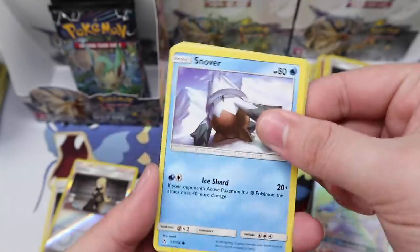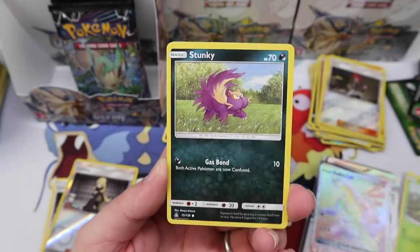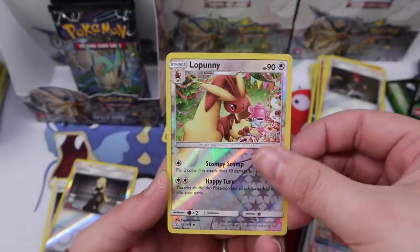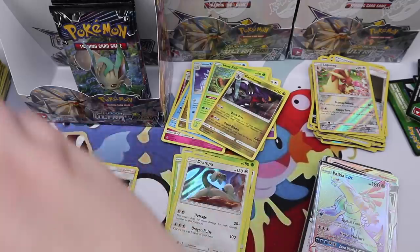Cosmog, Exeggcute, Lickytongue, Buizel, Eevee, Purugly, Unit Energy, Rotom, Mars reverse — and a Mow Rotom. Snover, Murkrow, Gible, Dupicer, Stunky, Ancient Crystal, Chansey, Gumshoos, Lopunny reverse, and a Garchomp regular. Moving along.